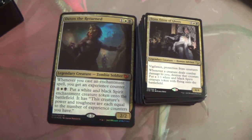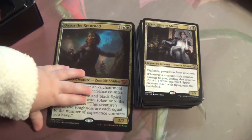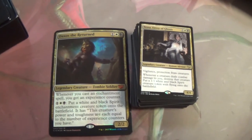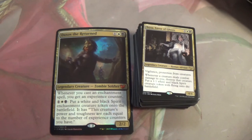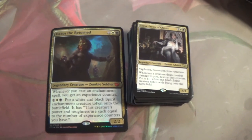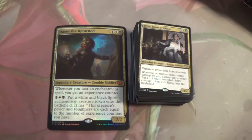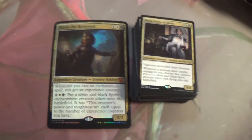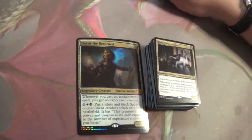Speaking of Taysa, we have big Taysa — not Tiny Leaders Taysa. Vigilance and protection from creatures. Whenever a creature deals combat damage to you, destroy that creature. Put a 1/1 white and black Spirit creature token with flying onto the battlefield.